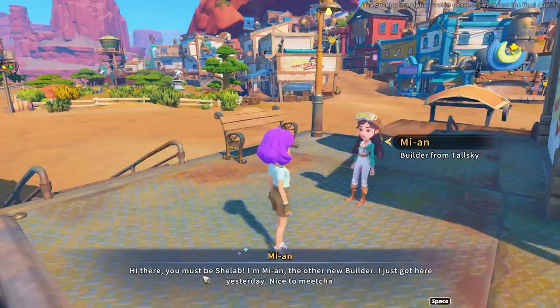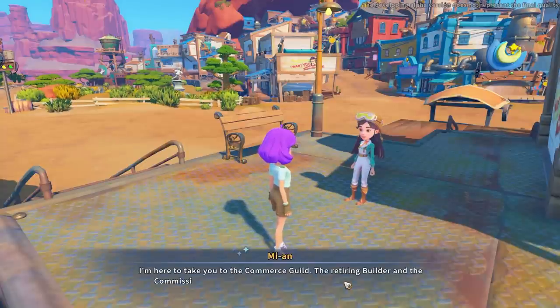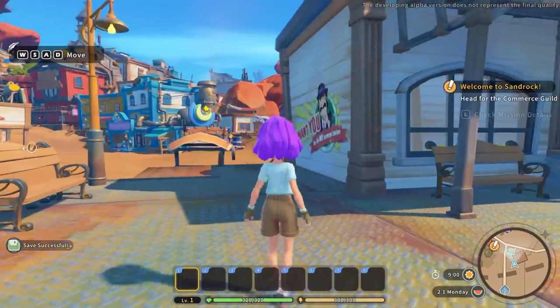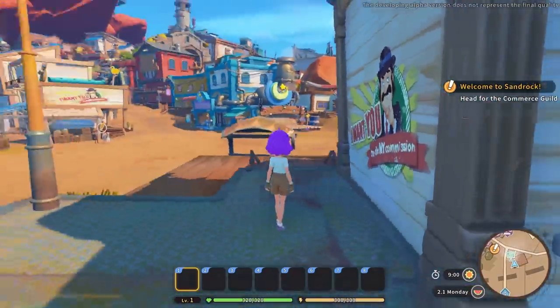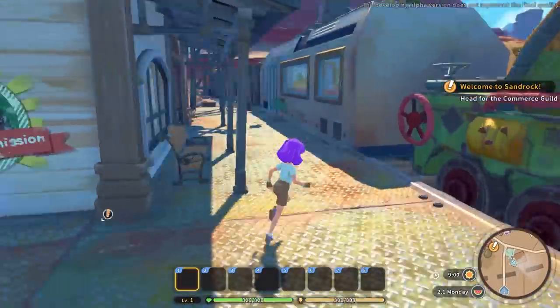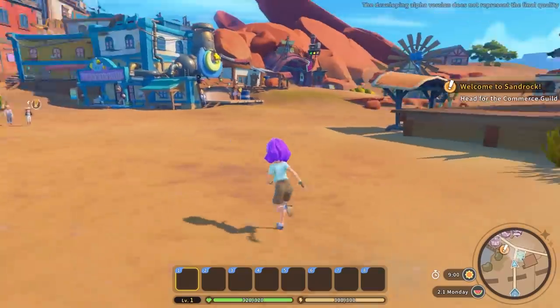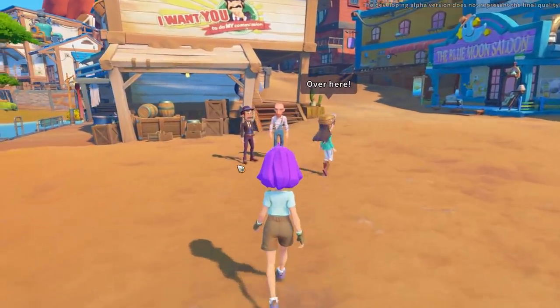We meet Mian — the other new builder who just arrived yesterday. She says she'll take us to the Commerce Guild where the retiring builder and commissioner are waiting. The camera is pretty free, and you can run to turn the character around — it does a sort of follow mode when running, feels a little bit wishy-washy but it'll do.